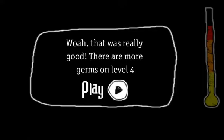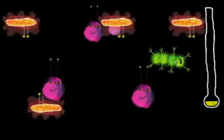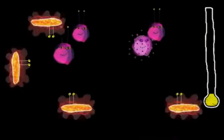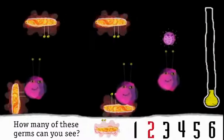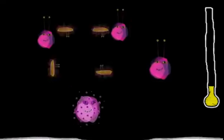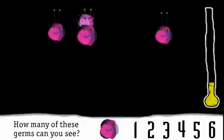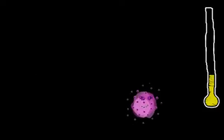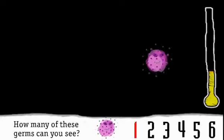There are more germs on level four. How many green caterpillar germs can you see? Well caught, Lola. How many yellow wavy germs can you see? Four. Wow, well done. How many pinkie germs can you see? Three. Well done. How many spotty purple germs can you see? One. Well caught, Lola.